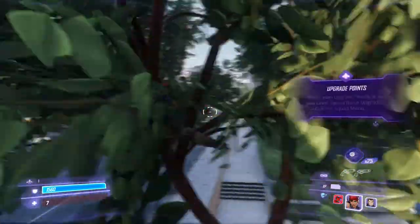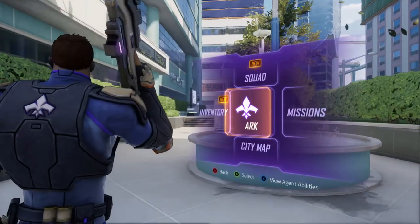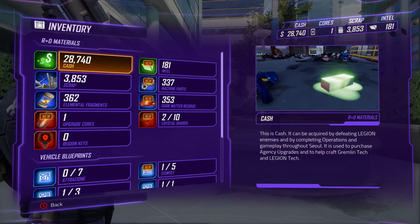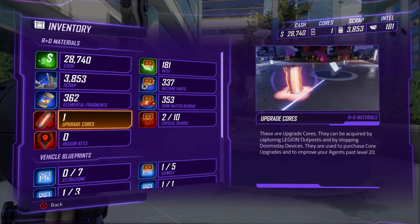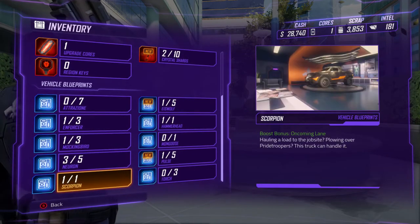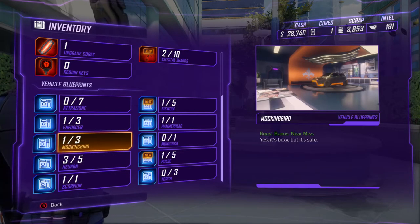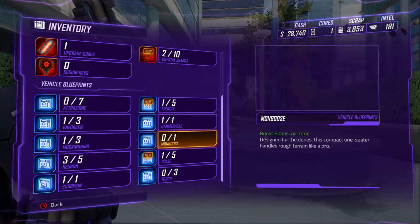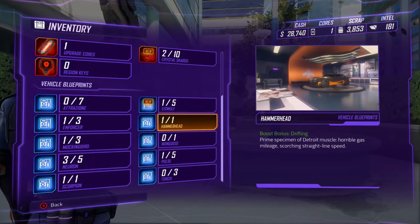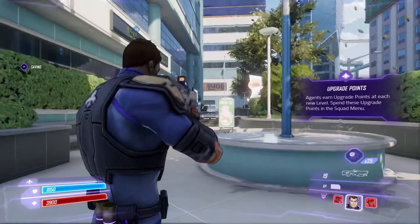Alright, this is definitely helping my characters level up, definitely helping me with the vehicle blueprints. So let's go ahead and take a look at our vehicle blueprints — let's see what we got. Go to inventory and check vehicle blueprints. We got 3 out of 5, 1 out of 3, 1 out of 3, 1 out of 1, 0 out of 1, 0 out of 3. Looks like we gotta do some more missions — let's do it.